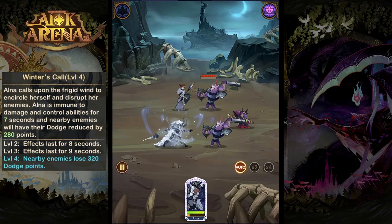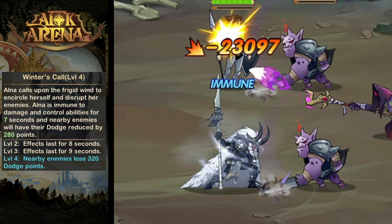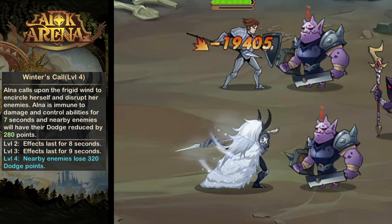For Winter's Call, Alna is going to make herself immune to control effects and damage for up to 9 seconds and also reduce nearby enemies' dodge ratings.